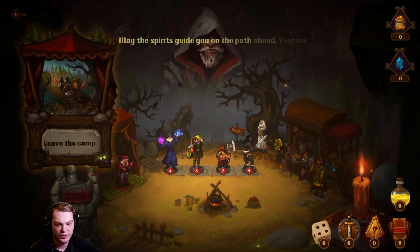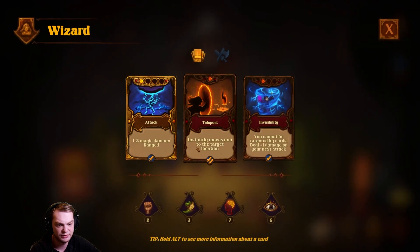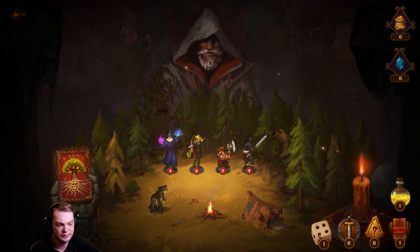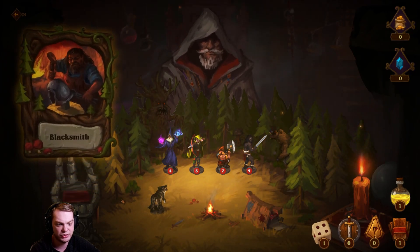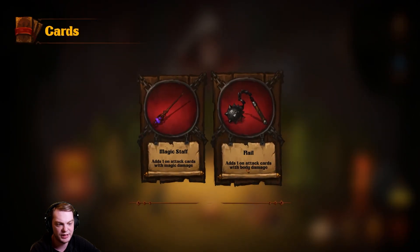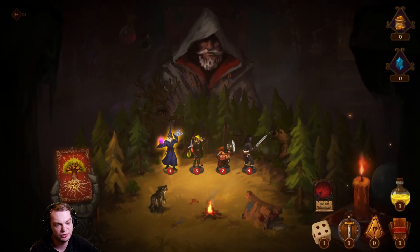All right, let's leave the camp and go into the forest. This is kind of like D&D. I've never played D&D. There's a blacksmith: 'Well met, adventurer — what do you need?' There's an add one on attack card with body damage or a magic staff — add one on attack card with magic damage. Let's go with that.